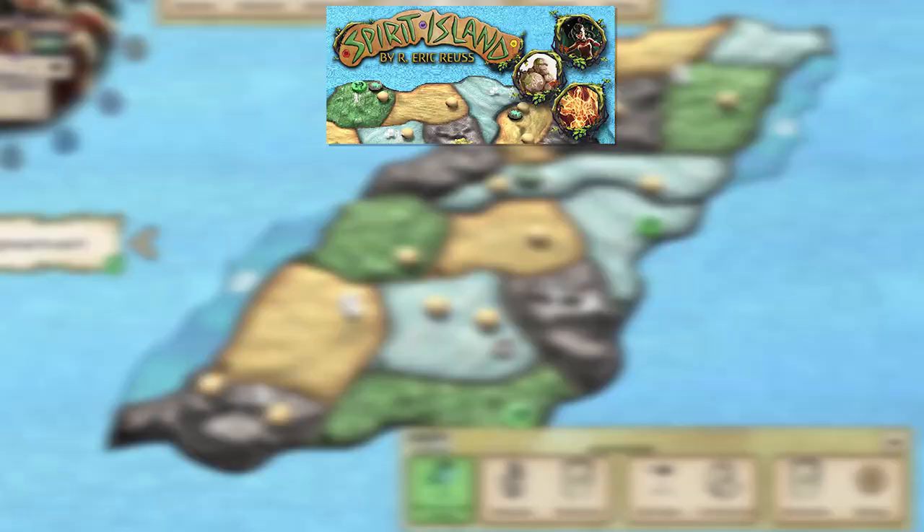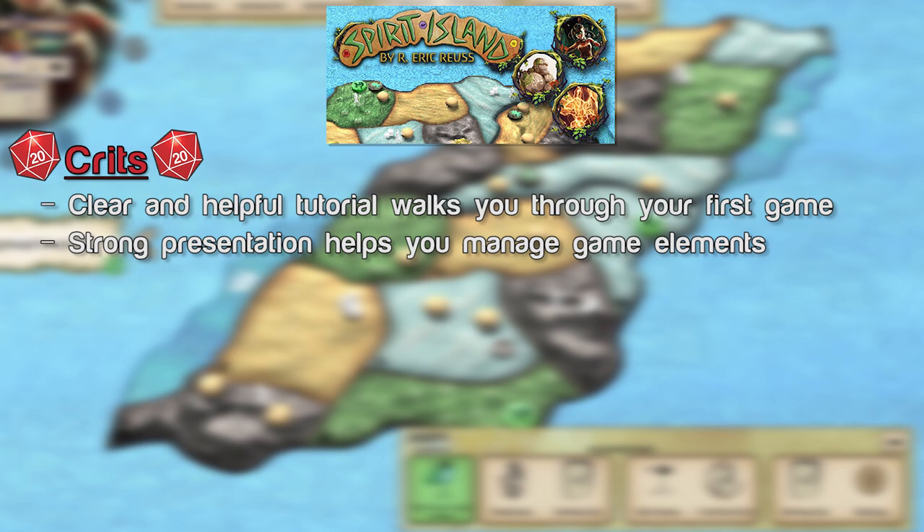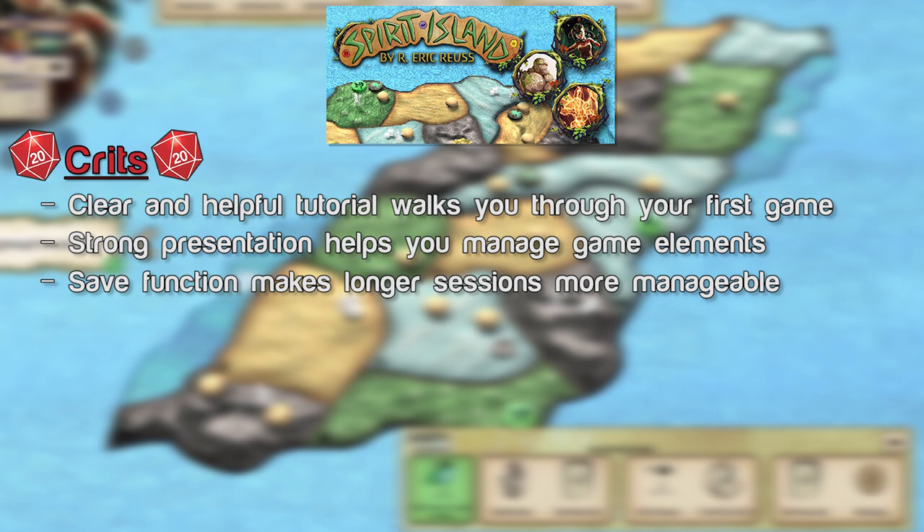Crits for Spirit Island Digital: The tutorial lays the game out clearly with careful and well-prepared instructions, whether you're a newcomer or just need a reminder — this is a very complicated game and the tutorial was spot on. The overall presentation is very strong with a nice mix of thematic elements as well as pieces modeled directly after the physical game, making it very easy to tell what's going on and where things are supposed to go. There's also a save function so you don't have to play through an entire game in one sitting, which is very helpful as Spirit Island games can go on for quite a long time.